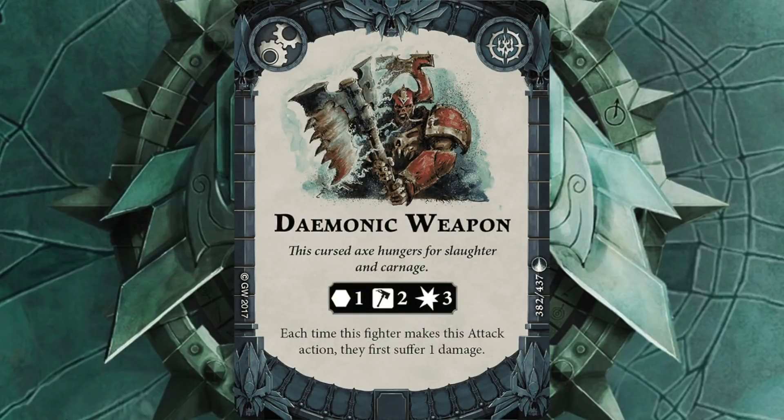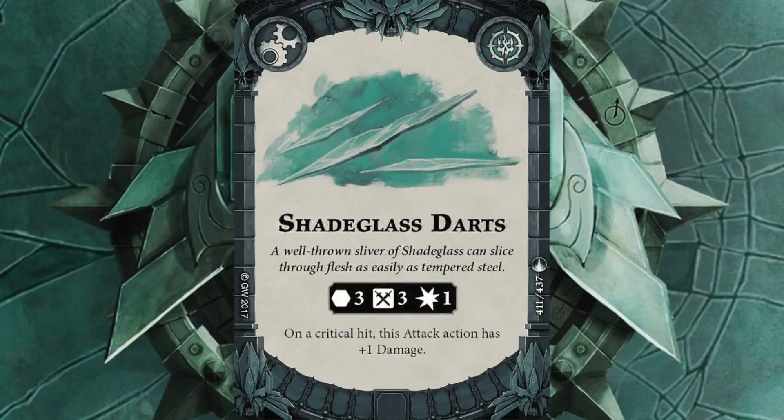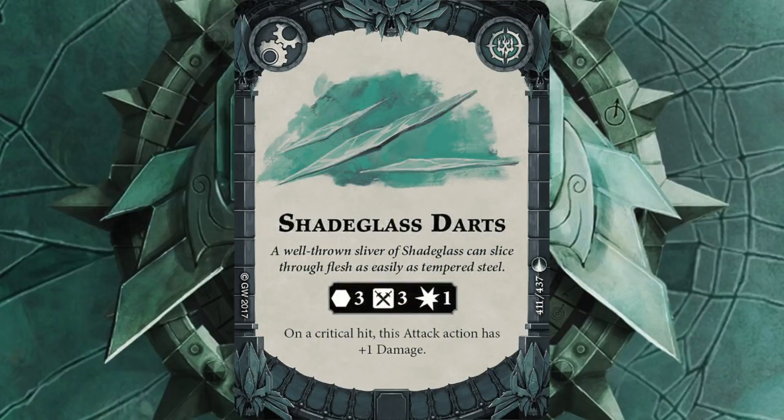Demonic Weapon — this one has always done me well. It's great to go on any of my lesser Skaven, maybe my Hungering Skaven. Charge him in, do an attack, and make them a worthwhile target for my opponent to consider. Hopefully they'll take him out, I'll bring him back and use him again in the next round. And Legendary Swiftness gives a plus-one move to help me get Cover Ground. Shade Glass Darts is a new addition along with Skitter Scurry and Acrobatic. The darts will help me use some of my Skaven to shoot from range when I'm not wanting to go toe to toe but want to pick someone off or push someone back.